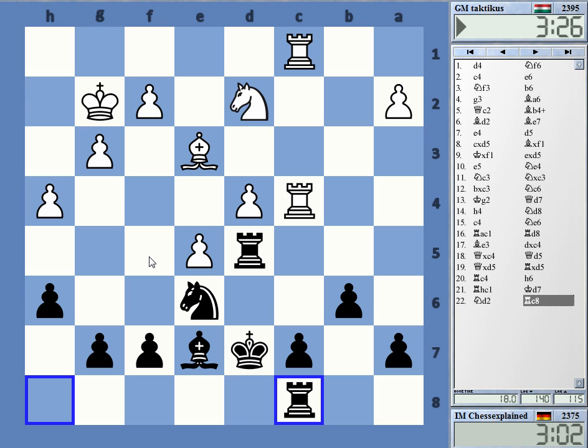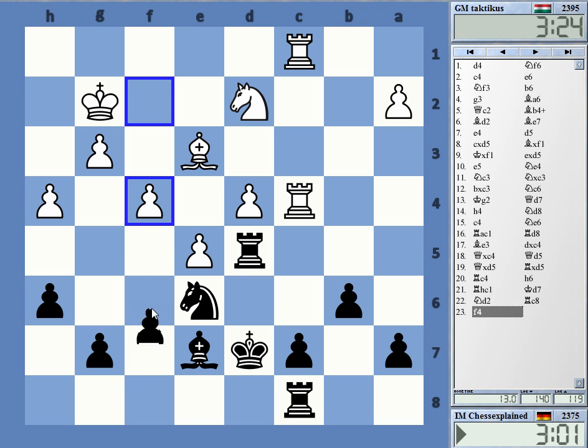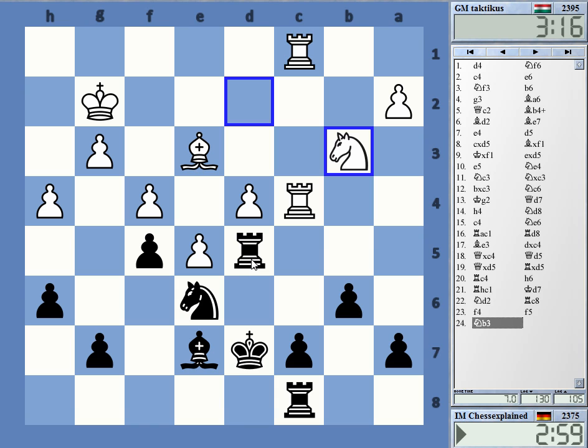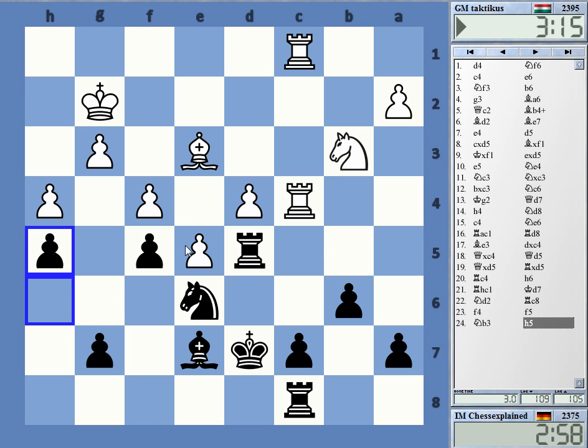Okay, let's do this — on f4 I have f5. Knight e4 maybe first. And now h5 looks right for him. Okay, I'm happy to do that.